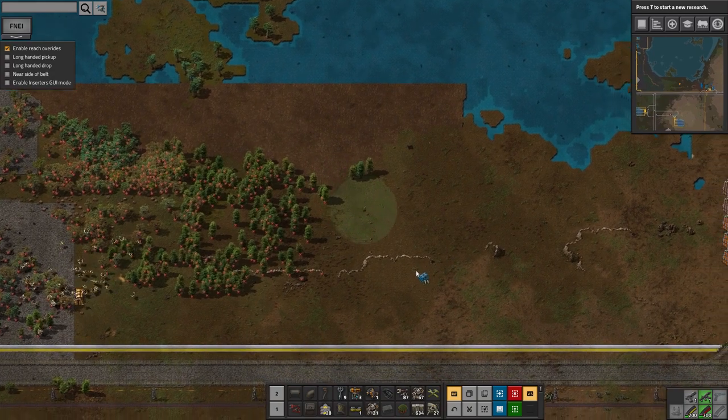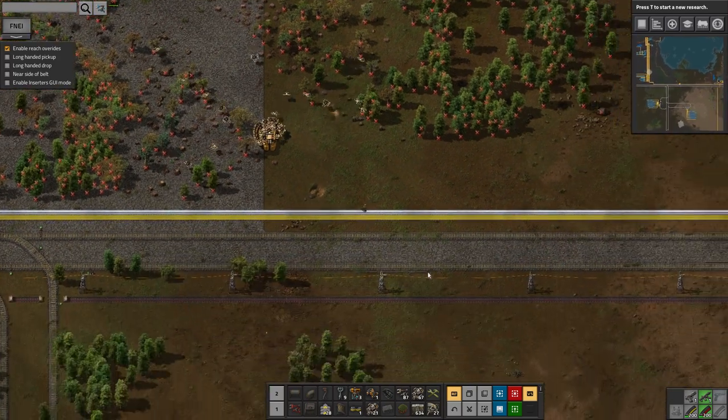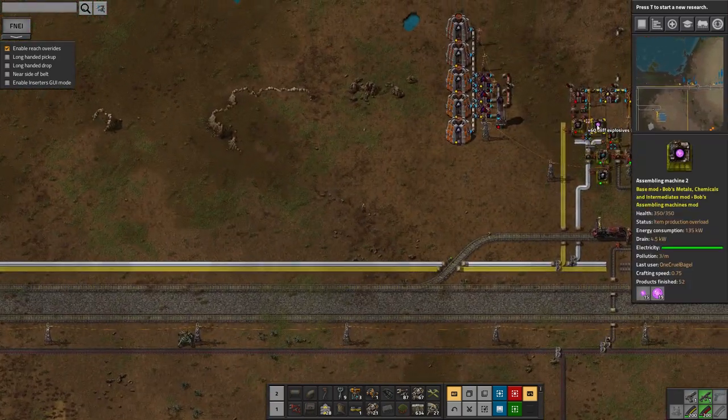The other thing I need to do is get rid of all these cliffs along here. I think I'm going to need to go back and get some more cliff explosives. Those have gone down quite quickly as well — 60. Yeah, that'll keep me going for a while.